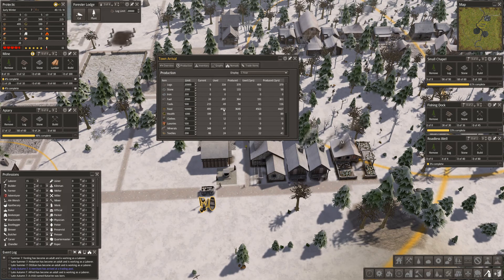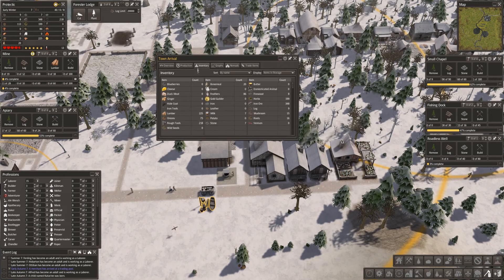We are just slightly ahead on health — produced 89, used 18. Clothes, we need more clothes. Luxuries, minerals. Do we have wool? We have rough tools — I could turn those into iron tools. We've got a lot of iron ore, we're okay. What else? Feathers — we could sell feathers. We've got no hide coats, we are short on coats.